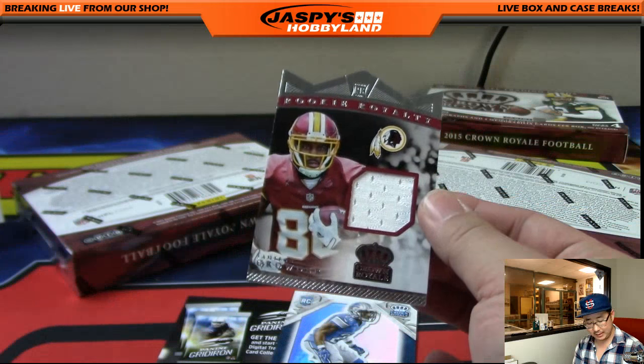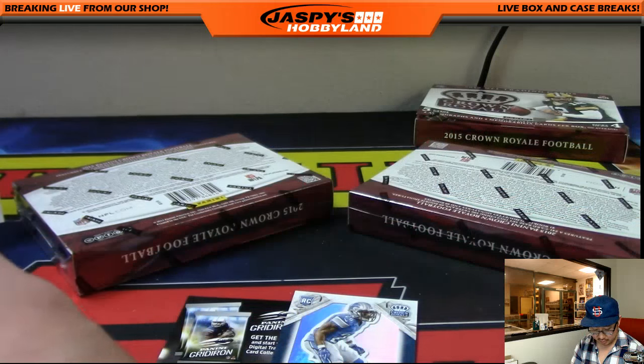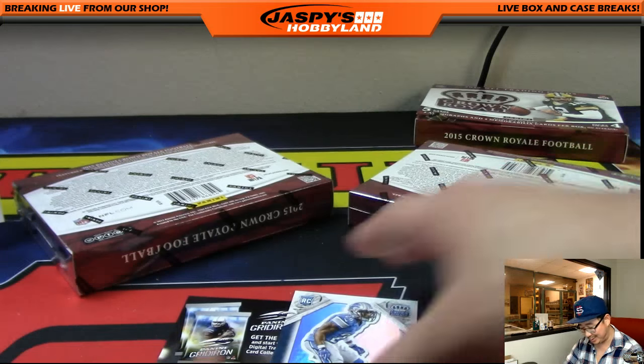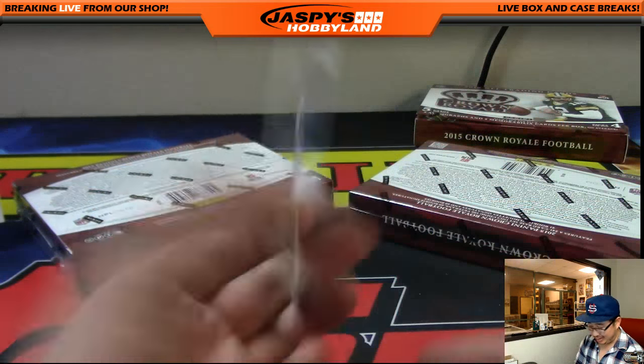Rookie Royalty die cut — Jameson Crowder, 60 out of 499. Nice one, Jordan, you got it. And Quandre Diggs.